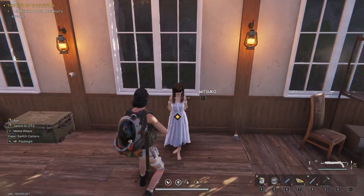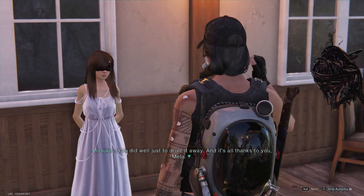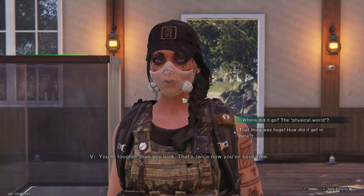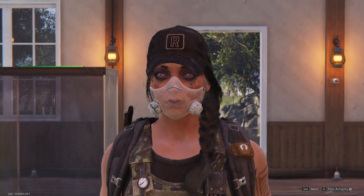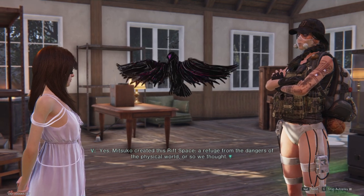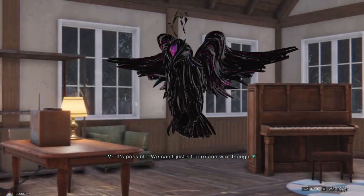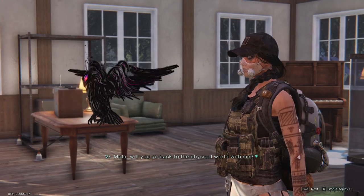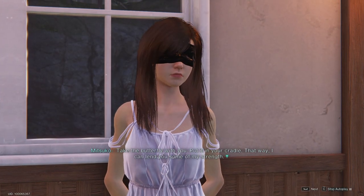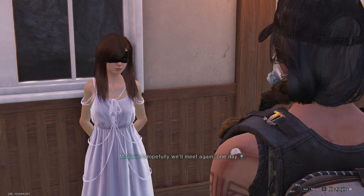Knock knock, hello friend! Damn, it escaped. Just driving it away — it escaped! And it's all thanks to you. I thought I killed it. You're tougher than you look — that's twice now you've saved me. Mitsuko created this rift space — definitely need to find some pants — from the dangers of the physical world, or so we thought. We just can't sit here and wait. Will you go back to the physical world with me? Take the butterfly with you, put it in your cradle.